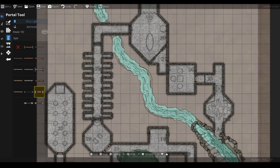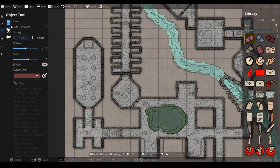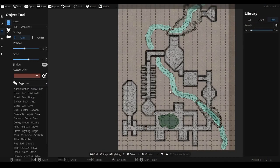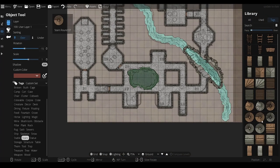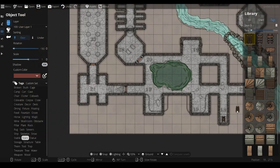What we need now is a bit of furniture, a bit of sprucing up. We go to the object tool and a menu appears on the right giving us all kinds of things we can put in. There's even a search and a tag tool. I'm going to need some stairs — there are stairs in a few places. I'm going to start with a ladder because there was a ladder leading down into the dungeon. Right-clicking rotates it. That's the ladder down into the dungeon — that's where the players enter.